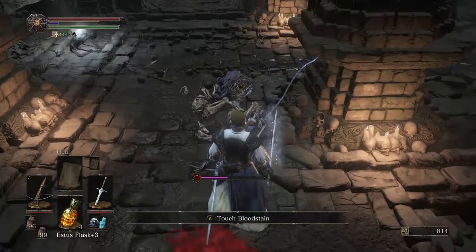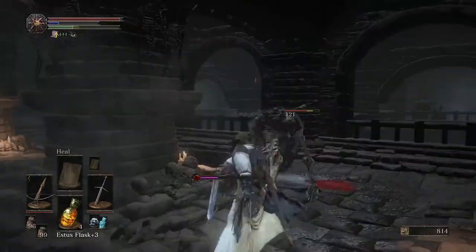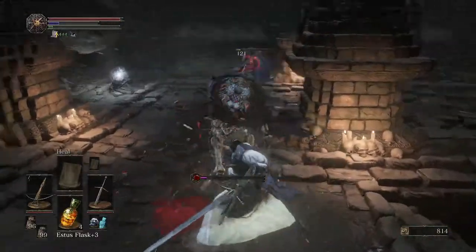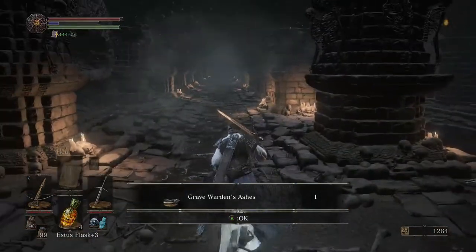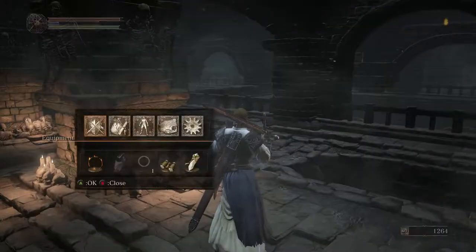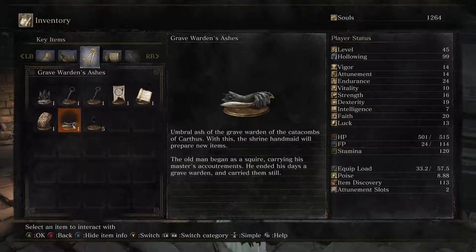I think that was white-eyed. That was white-eyed. Die, you! There we go. Now it's done. Stupid two-lives thing. Hey, Grave Warden's ashes. Let's see what that says — story time! Umbral ash of the Grave Warden of the Catacombs of Carthus. With this, the Shrine Handmaid will prepare new items. The old man began as a squire, carrying his master's accoutrements. He ended his days as a Grave Warden and carried them still.